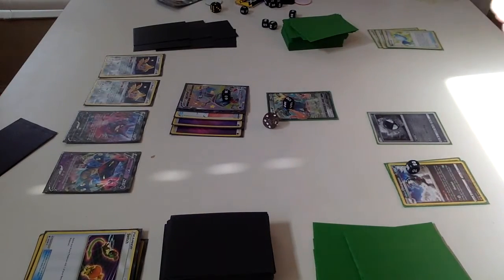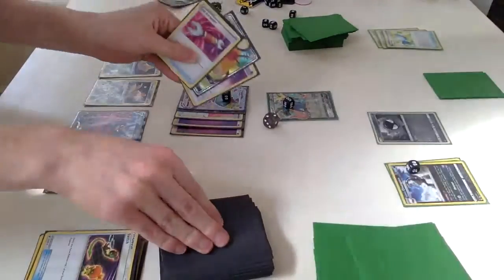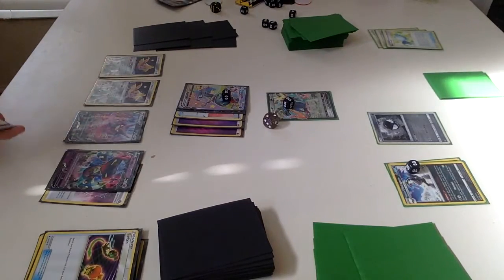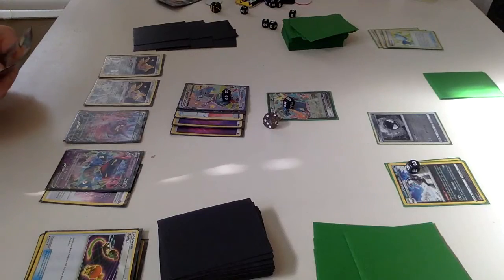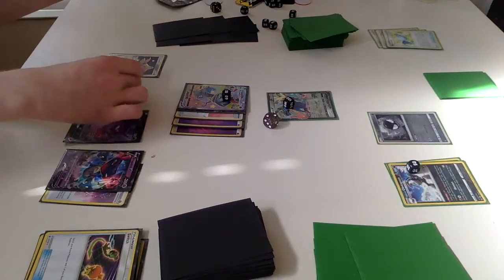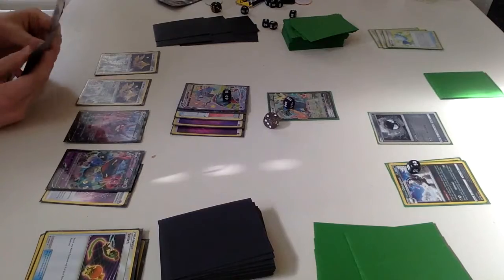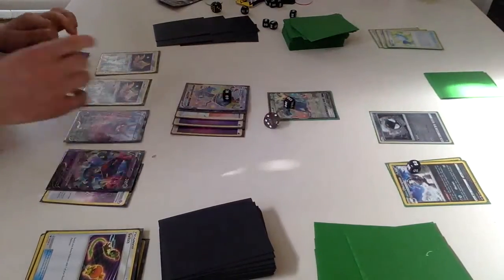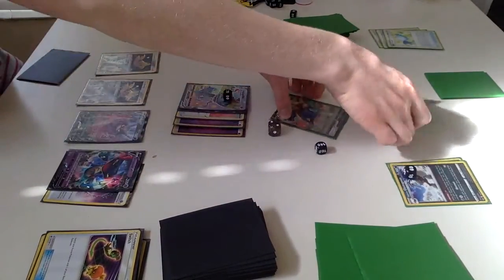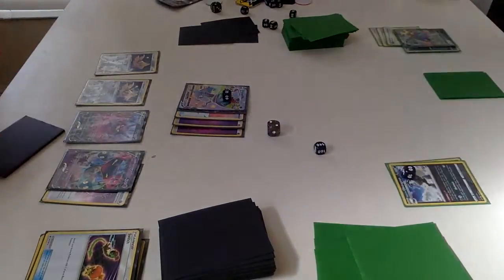Going over to the Dragapult — they have it pretty decent. Drew another Horror Psychic Energy, so we'll attach that to our Dragapult V. We could dig for Scoop with Galarian Zigzagoon — Galarian Zigzagoon — actually I know that wasn't working, so we're just going to Dragapult. We're just going to Max Phantom and knock out both of these guys and put one more damage counter down here because it's got minus 40 HP. That's three prize cards — that's a huge margin in prize trade for Dragapult.